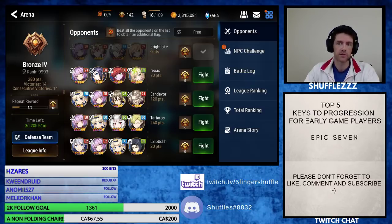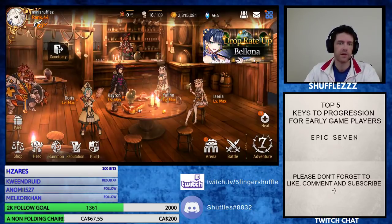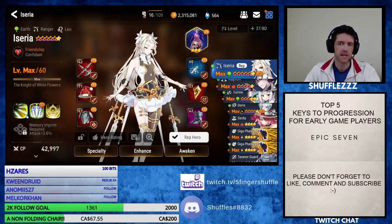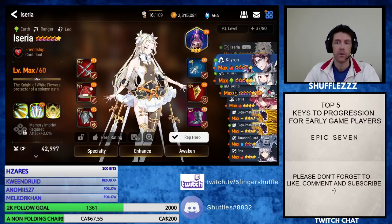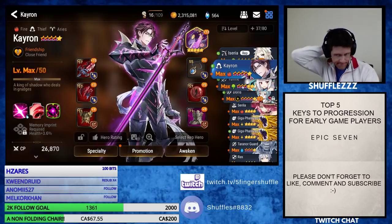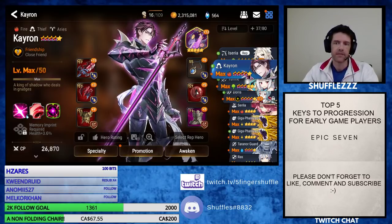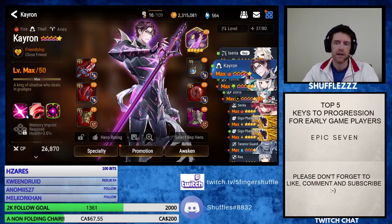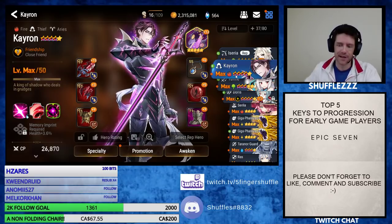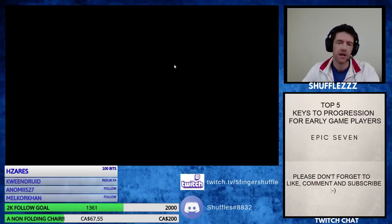We did use a lot of those crystals to buy summons for this account because we have so little versatility right now having only a few units. That's the thought process with this account — how we got this far and what our plan is moving forward.